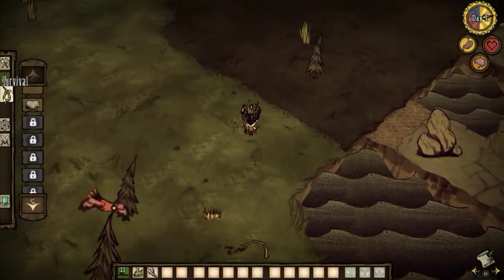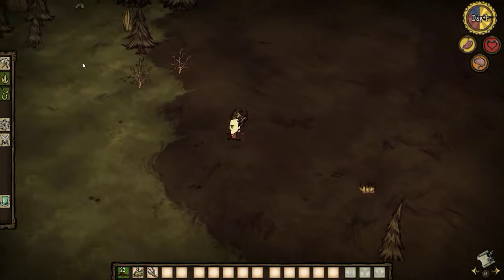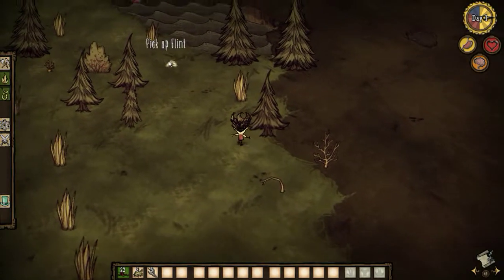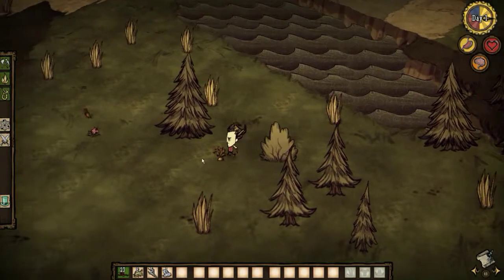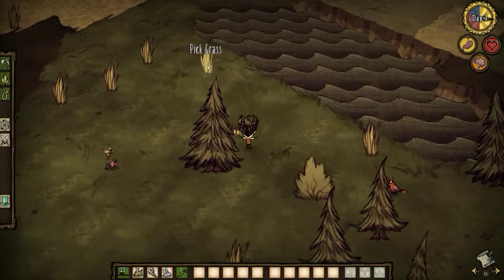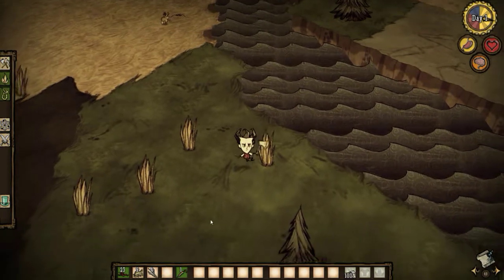Oh, I can make something. Survival? Trap? So I'm not sure what I'm doing, really. Is that a rock? Flint. That's a rock. Okay. Carrots. Grass. I'm not sure how much I need this stuff. But let's make an axe. Okay, I got it.